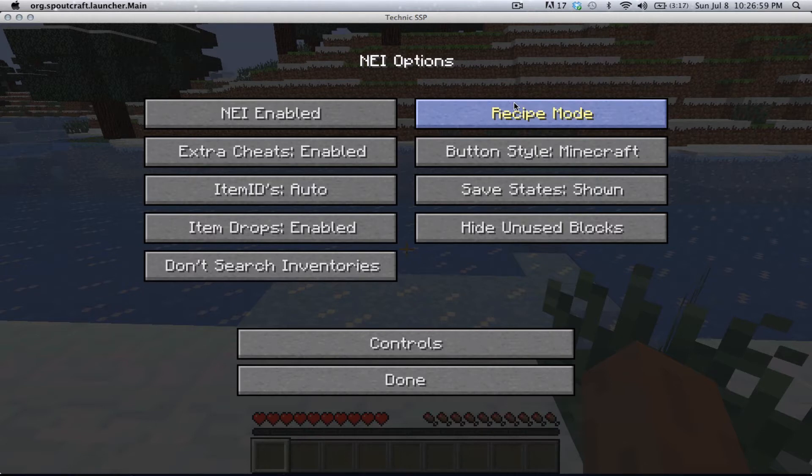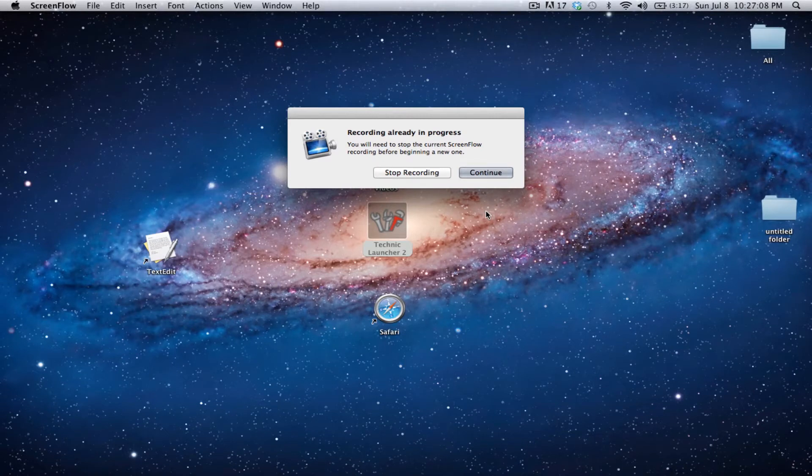Alright, well let me change. So this is going to be how you change from recipe mode to cheat mode. Let's exit out of this, let's continue recording.